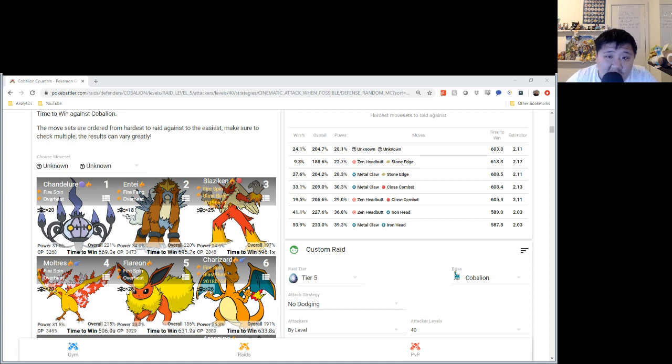Welcome everyone to another video. We're going to be taking a look at the Cobalion duo that I did with Sparkle Tangerine using only Heatran. We've seen Cobalion duo with a mix of Chandelure, Blaziken, Moltres, and even a Unique 6 without Chandelure, which is actually super impressive.